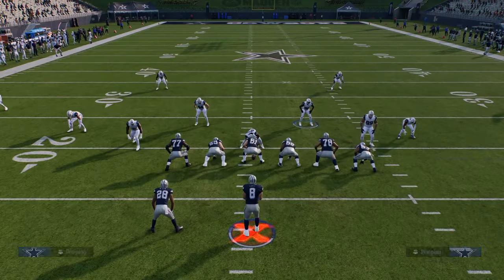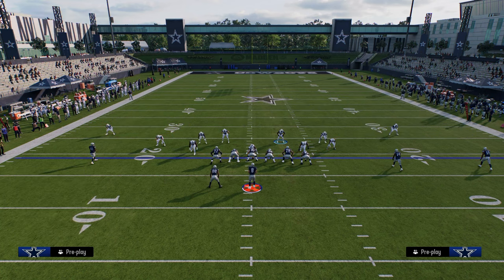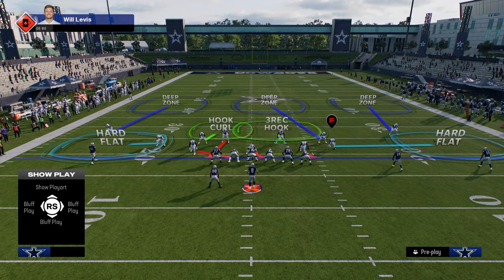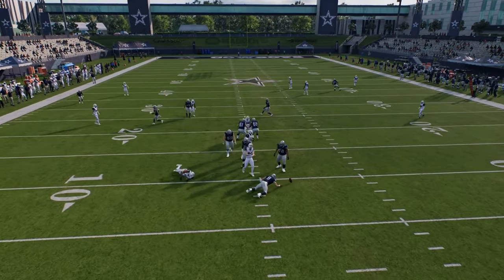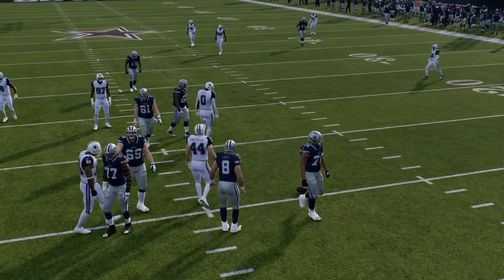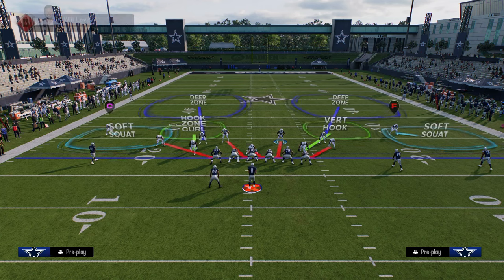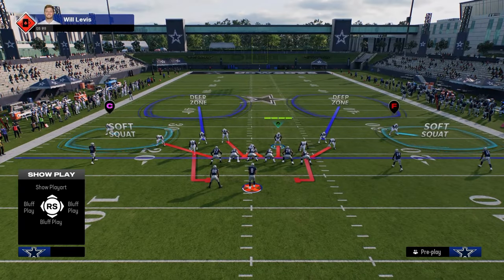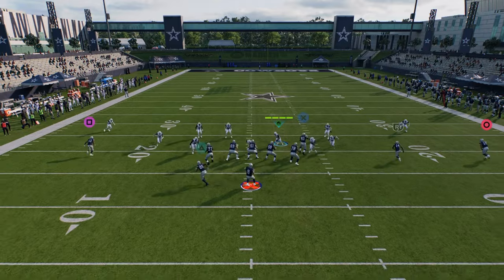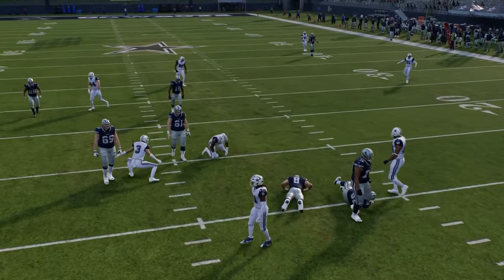You can audible to things like Strong Eagle Slant 3 — this is just Edge Blitz 3 from Dime 1-4-6. This is that kind of loop blitz where we're going to be sending 4 and getting pressure that way. One of my favorite blitzes though is actually DB Sting 2. The slot corners are in a slightly different alignment than out of Dollar, and this can create quicker edge pressure than DB Fire 2 in Dollar.